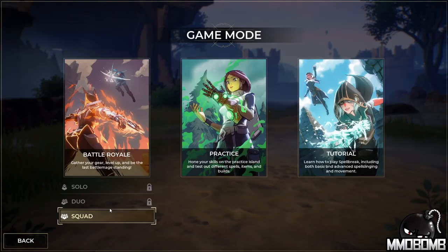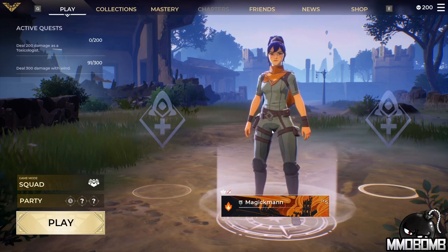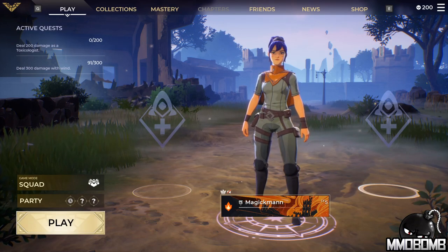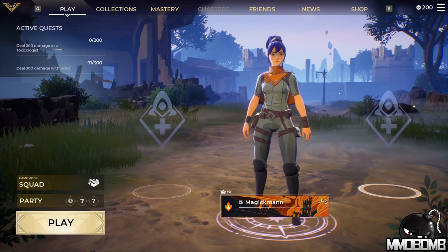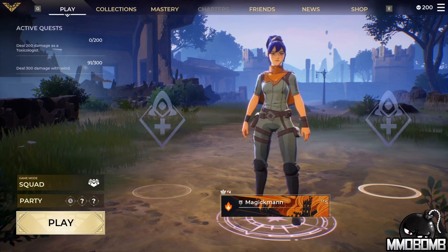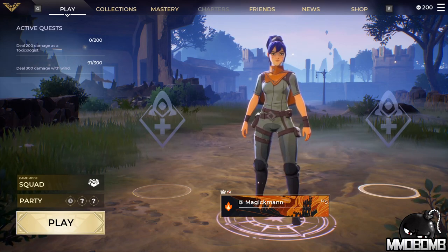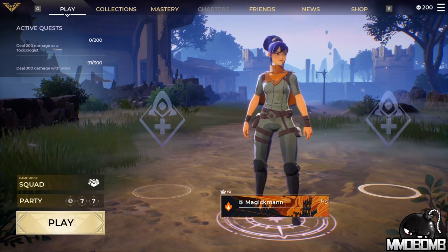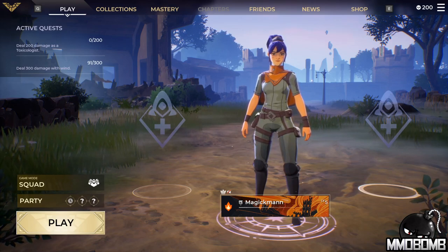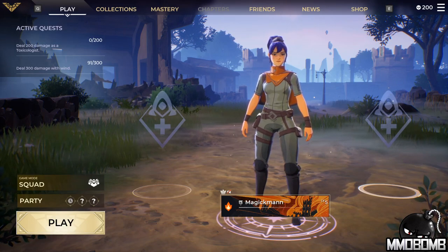Squads are three as I said, and right now you can only queue as a squad of three — solo and duo are coming later. I find it odd that things like Chapters and solo and duo modes are missing from what is considered a launch version of the game. I would have been fine with those missing in a closed or open beta, but it's weird that they're absent at launch. The UI issues — like not being able to mouse over quests to see rewards — are also a bit aggravating.